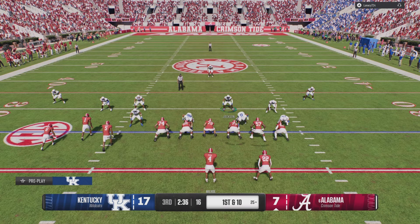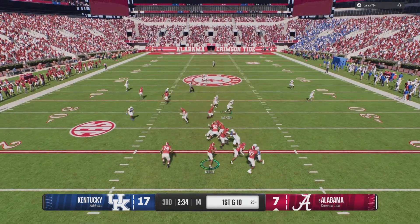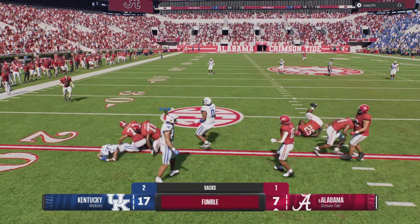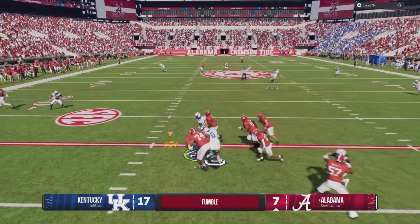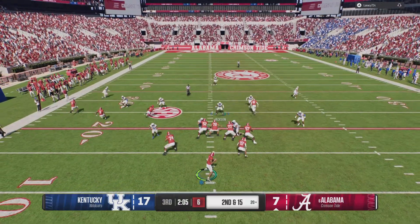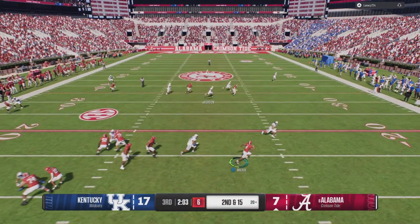I'm using Kentucky, up 17-7, going up against an Alabama user. Right here I get a little bit of pressure and I'm able to cause a forced fumble. But you guys just witnessed my lineman speed bursting over the football — could have easily covered it — but his lineman somehow drew a force against my lineman to not pick it up and made them speed run past it.